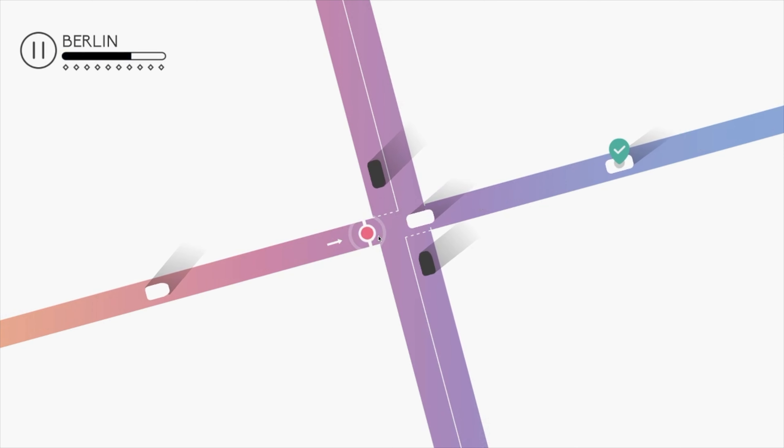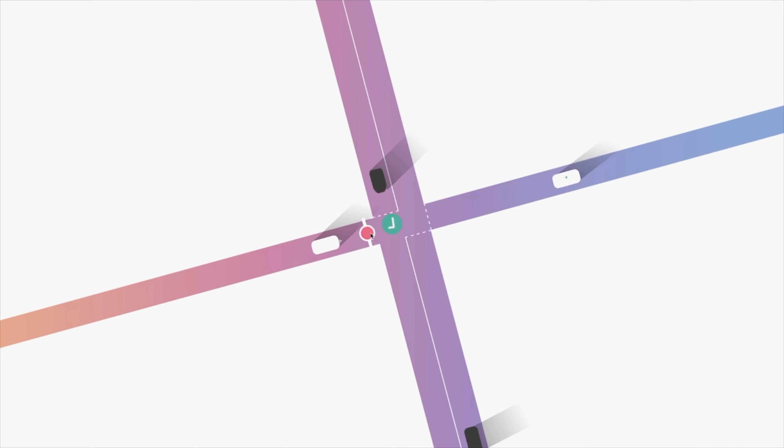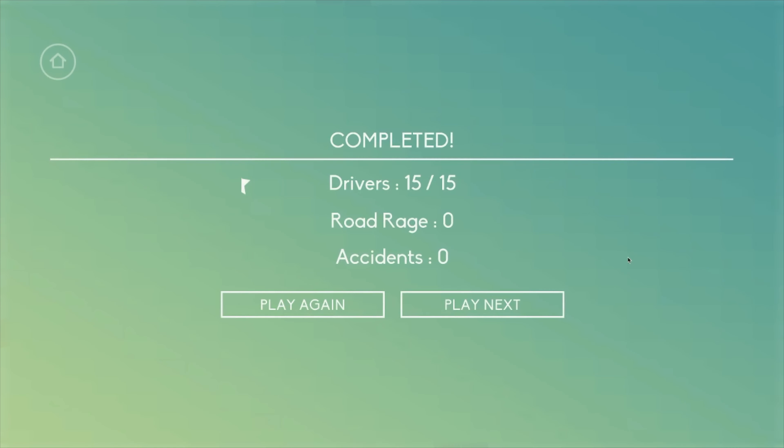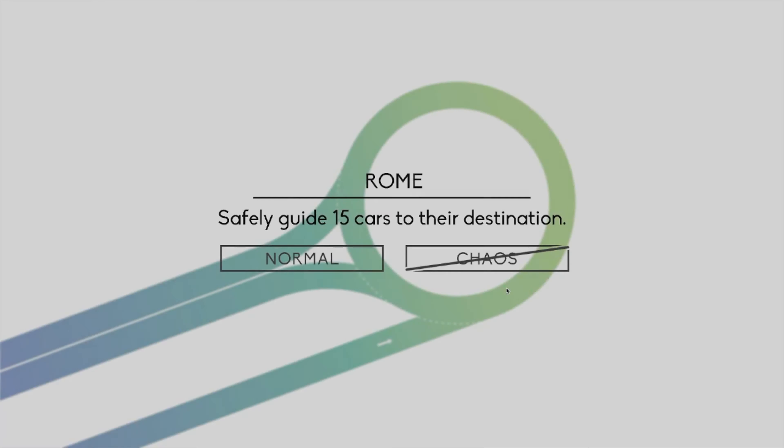Now let's talk about the gameplay. The objective of this game is to get a set number of cars through the busy intersections without hitting other cars. It sounds simple, but it gets very hard in the later levels. To do this, you control the traffic lights. It is really a simple game, with each level getting harder and harder. It's a very simple puzzle game — you just change the traffic lights and control traffic, and you're good to go.